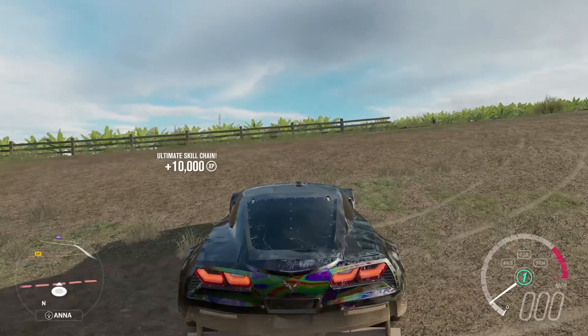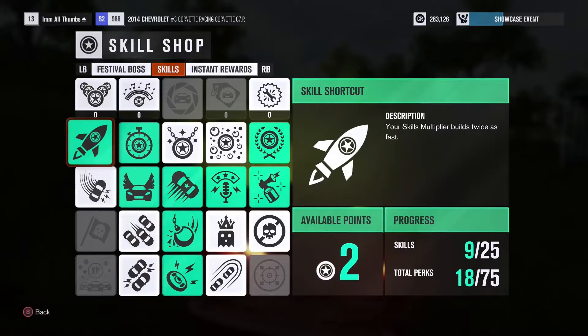Let's start with a little setup. As you earn skill points you can use them to purchase perks. The first section helps stack credits faster and the second section helps stack skill points faster. That's where we get down.